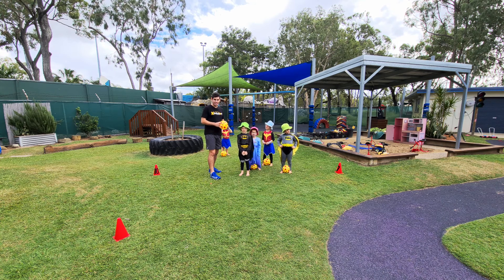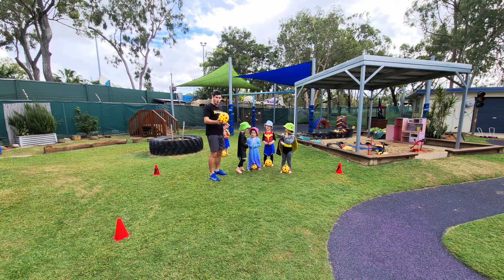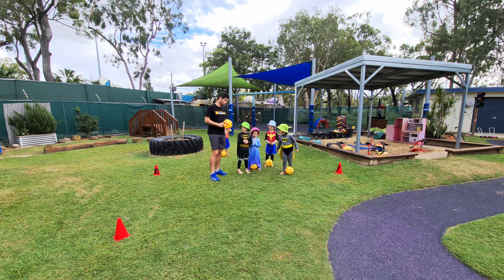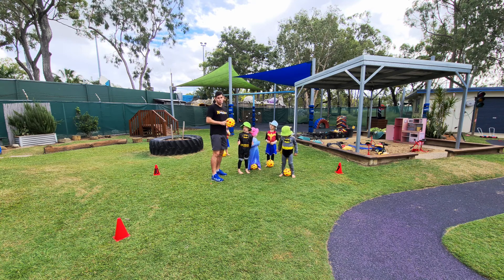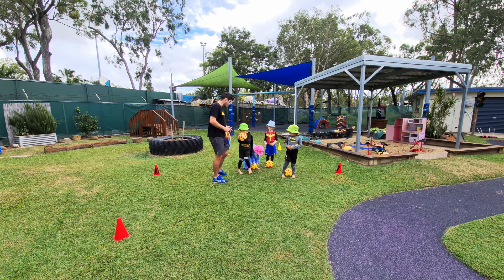Hey everyone, so I've got our dog catcher game set up here. Let's show you how it should be done. We've got some trees which we're using markers for, and we've got our ball which is going to be our puppy dog. We're going to use our foot dribbles, but you can use hand dribbles or anything else where you're moving a ball. Can everyone grab their ball, put their ball on the ground, and start taking your puppy dog for a walk.